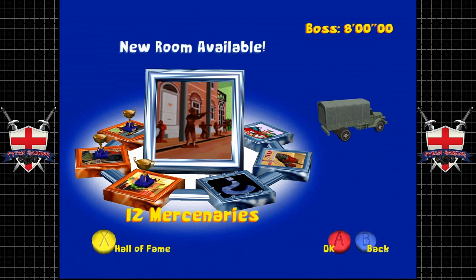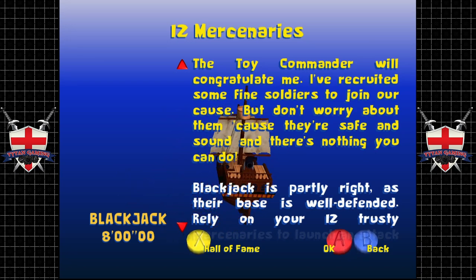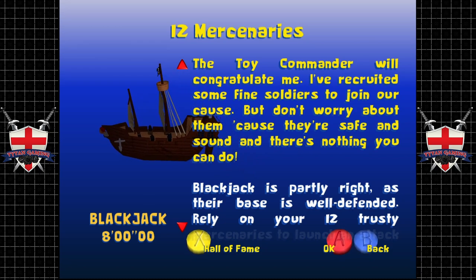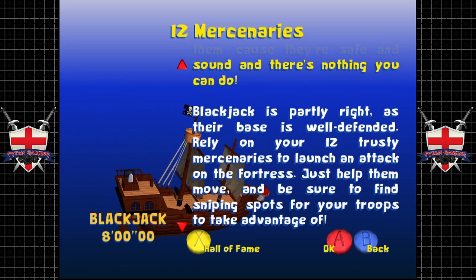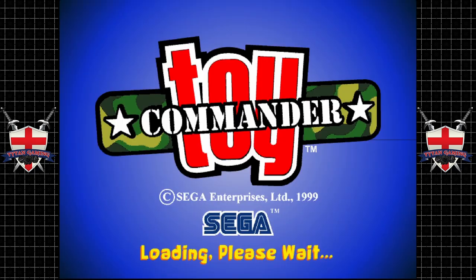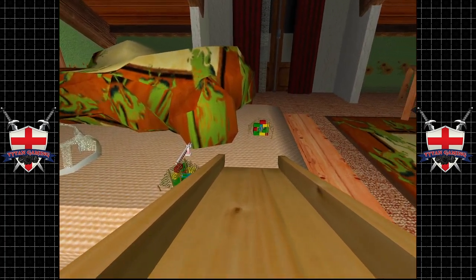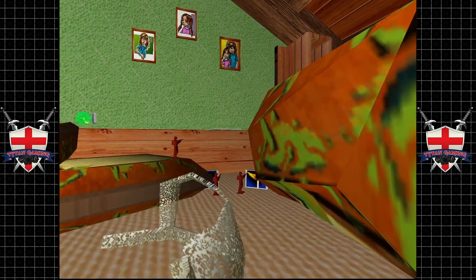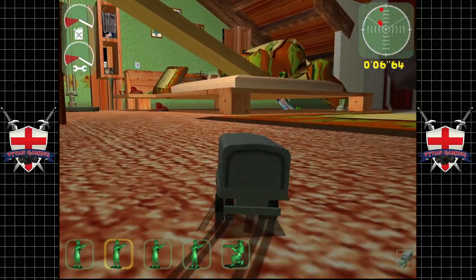Now 12 mercenaries and eight minutes to complete this — it's quite a technical level. Blackjack has recruited soldiers to join his cause who are safe in the fortress. The base is well defended, so we rely on our 12 trusty mercenaries to launch an attack. We just help them move and find sniping spots. We can't actually attack directly — we have 12 men we position like turrets. This is an interesting level and contains pretty much everything I like about Toy Commander — it's a game that makes you think.